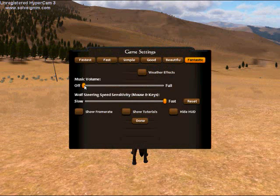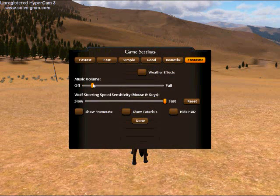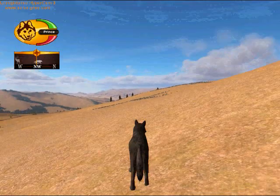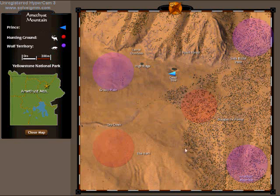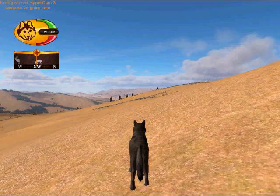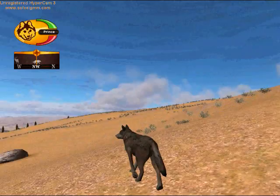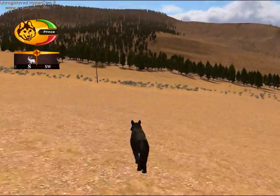I'm going to turn on my music here, not too loud — actually I'll have it off. I'll try to show you a tutorial here. The purple areas on the map are the wolf territories, and the red are the hunting grounds. Even though I really don't see the point of hunting because there are like elk carcasses everywhere. Here we go.